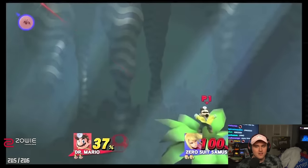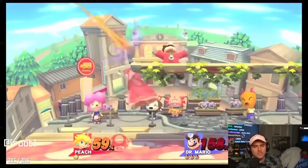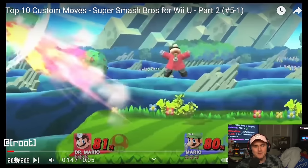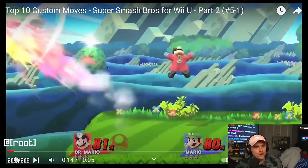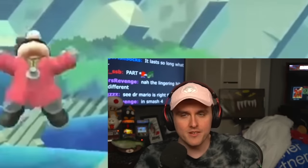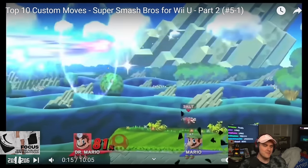Soaring Tornado — Dr. Mario. This is his normal move in Ultimate. Soaring Tornado is a ridiculous move. Something about this animation is so funny — it looks so triumphant. Like in Ultimate it looks like he's fighting, but in this he's just like, yes. He looks so happy. Unbelievable priority and a ridiculous hitbox.